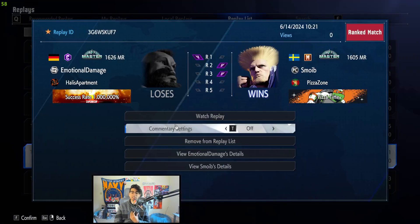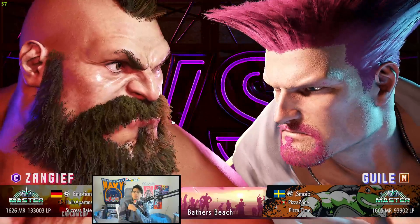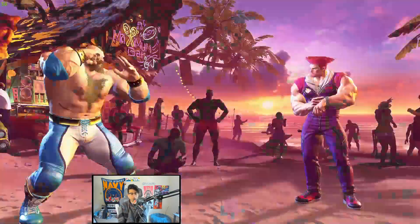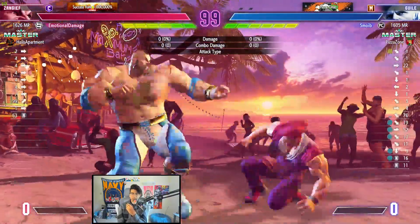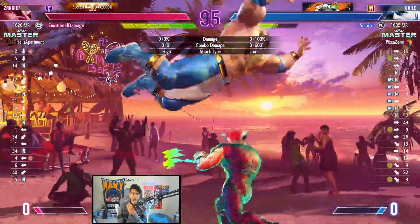Nice, good job overall. Maybe he doesn't know how to do his level three unless it's in an auto combo. We have seen certain modern masters not know how to do charge character supers unless it's within the auto combo when it does it for them. Guile's super is very interesting — it's like a down-up, down-up kind of input.